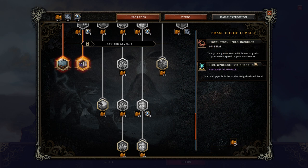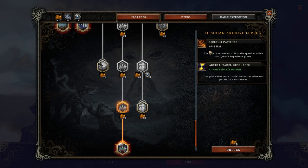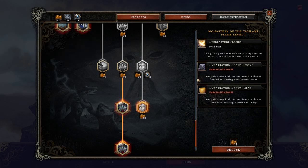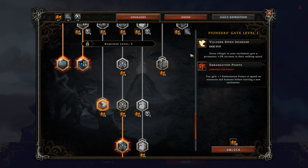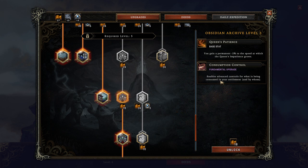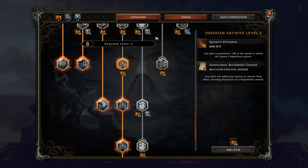Also keep an eye out on the fundamental basic power-ups here. This one gives less Queen's Patience and more Citadel resources — spend resources to gain more resources, pretty much a no-brainer. Here we get some new embarkation bonuses, but it's way more interesting to have more embarkation points. I also want to unlock the Consumption Control, because that's a very handy tool. I would have loved to unlock additional Blueprint choices as well, but one thing at a time.